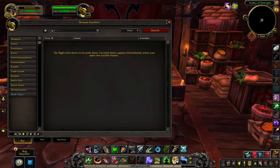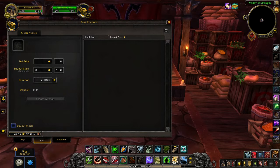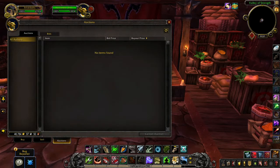You can search right here and you have the favorites — your favorite list is empty, right-click an item to add it to your auction house favorites. The sale bar gives you the buyout mode and the bid mode. The previous auction house had a similar layout but you now have the option to toggle between them, which is quite handy.